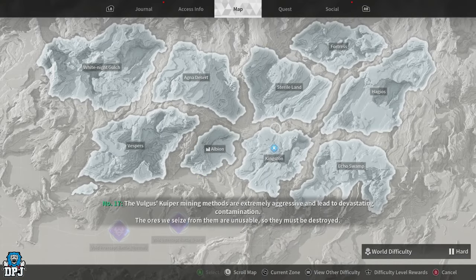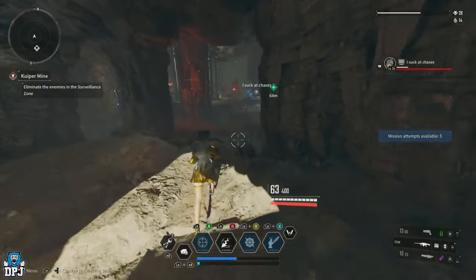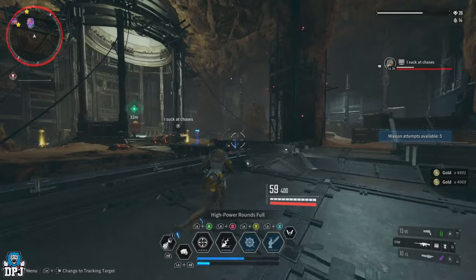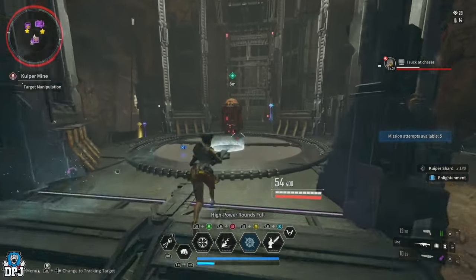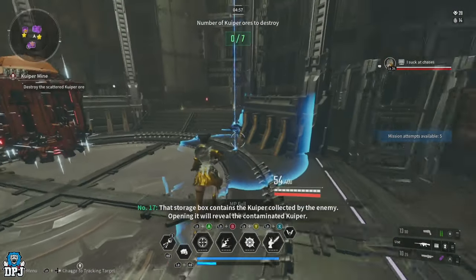Next up we have the new classic - the Kuiper Mine mission upon the Repository area within Sterile Land. This is a mission I had to include because I feel it's still one of the best. This Kuiper Mine mission consists of starting it up but not actually doing the objective - just taking out the enemies that spawn in around this small area. On a Bunny or Valby this is unreal, but any descendant who can control those four spawn points will gain massively from this one.